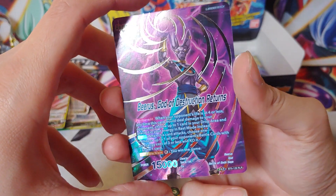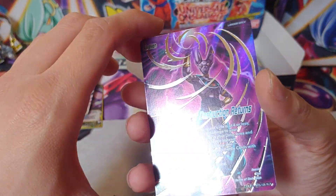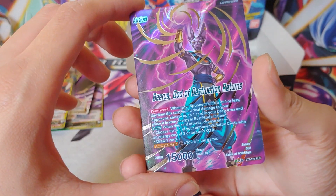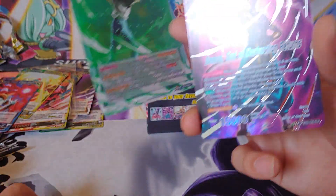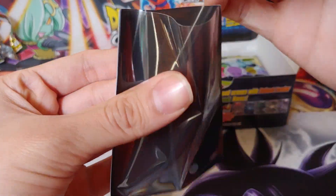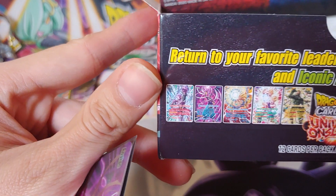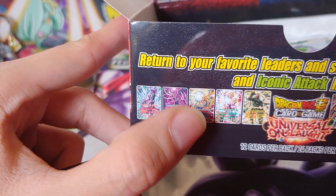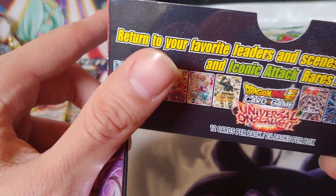We got Binary — I don't know how you say his name — another Ultra Instinct leader card, Pui Pui, Android 13, Android 17, Android 14, Android 18. I was not expecting there to be like four androids there. Full Power Jiren leader card, Frost, Chaos Beam Volley, Kale Universe 6 Protector. For the rare we got Mecha Frieza Energy Blight.